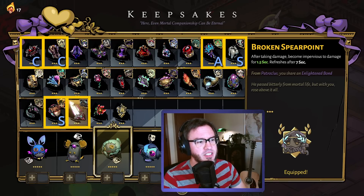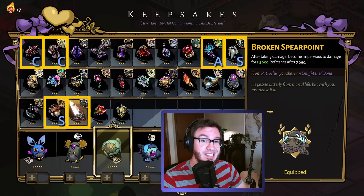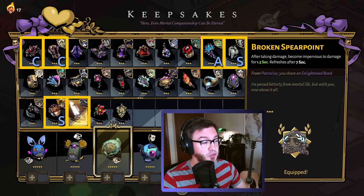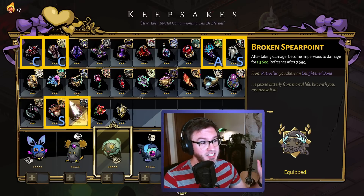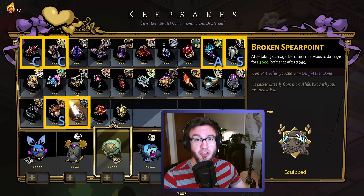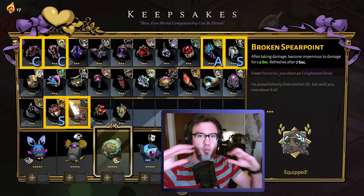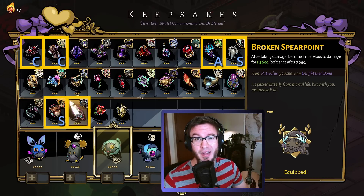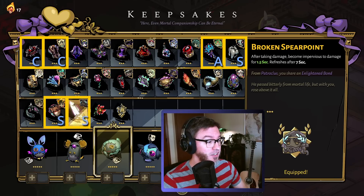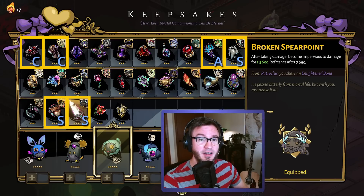Next, Broken Spear Point: after taking damage, become impervious to damage for one and a half seconds, refreshing every seven seconds. This is quite a lot of mitigation — especially beneficial when going into Styx. Styx has poison damage and lasers, both of which deal very small amounts of damage but very quickly accumulating. If you take that first single point of damage from a laser, suddenly you've got a second and a half to get out of the way. Very nice to have and has saved me in Styx quite a few times. S tier — it's great for specific purposes, especially those final areas.